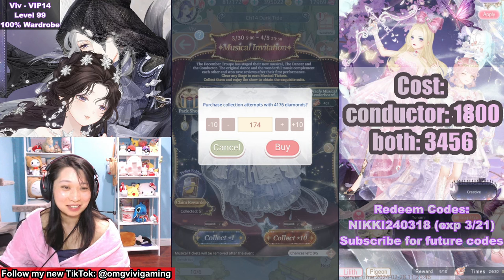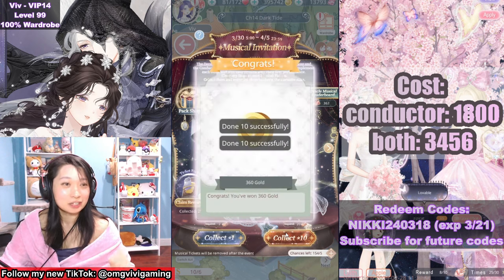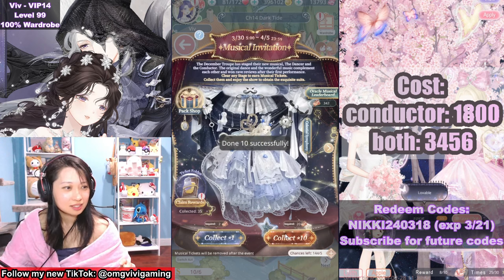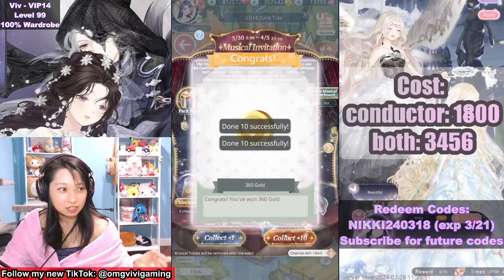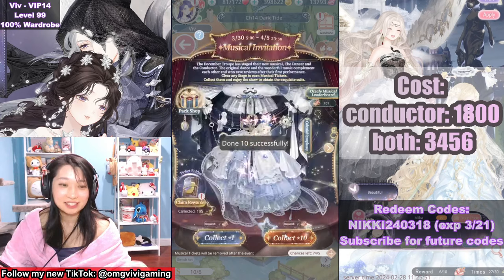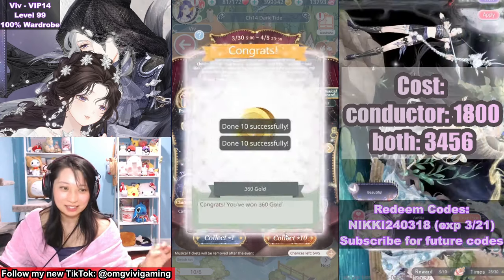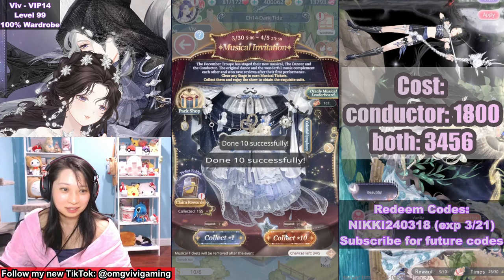That is so expensive. There is a huge difference — it's like a 600 to 700 diamonds difference between a day one finish versus a day seven finish. If you can, be patient and wait for the last day to finish the event so that you can take advantage of all the free packs.